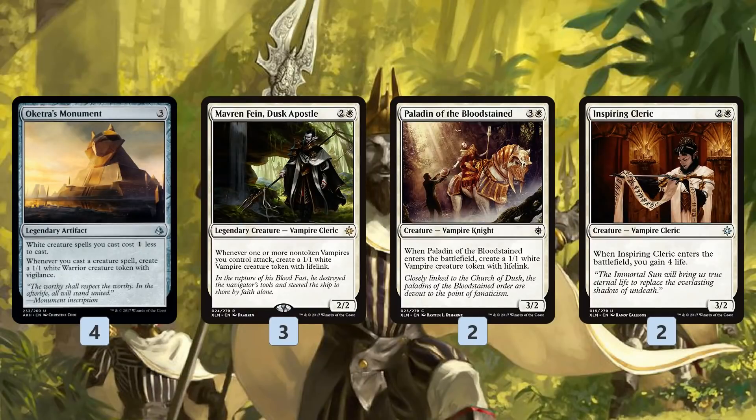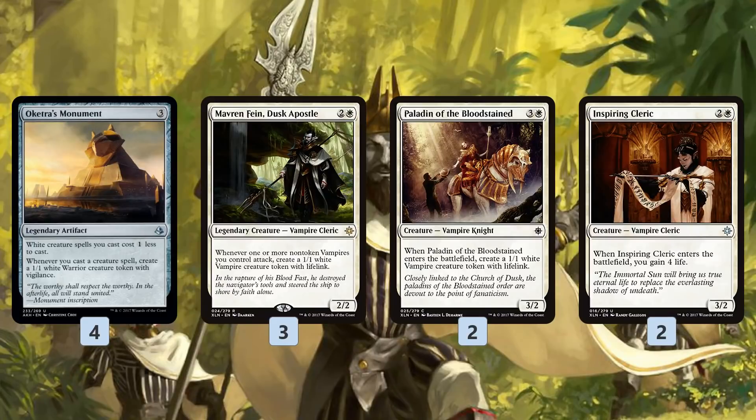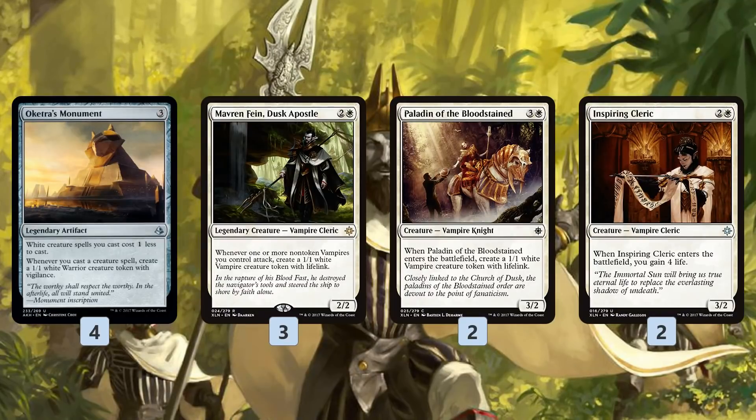We don't have many payoffs for the vampire synergy, but we do have Mavren Fein, Dusk Apostle, which lets us go even wider with tokens. It comes down for just two mana thanks to Oketra's Monument, and whenever we attack with a non-token vampire we get a lifelink Vampire token. Paladin of the Bloodstained looks janky as a four-mana 3/2, but it does make a token when it enters the battlefield. Inspiring Cleric gains us life and is also a vampire.